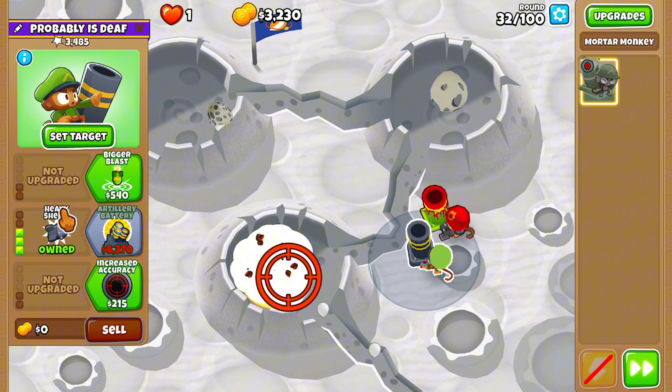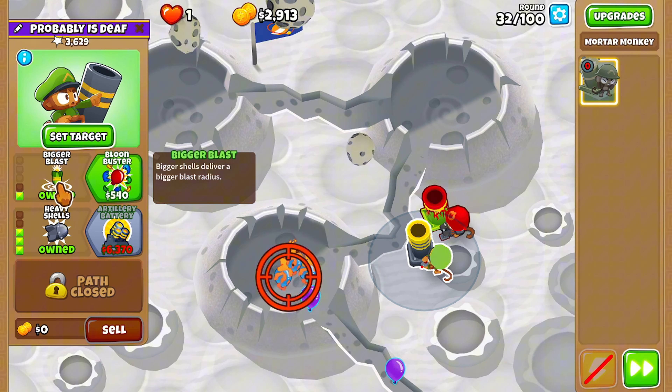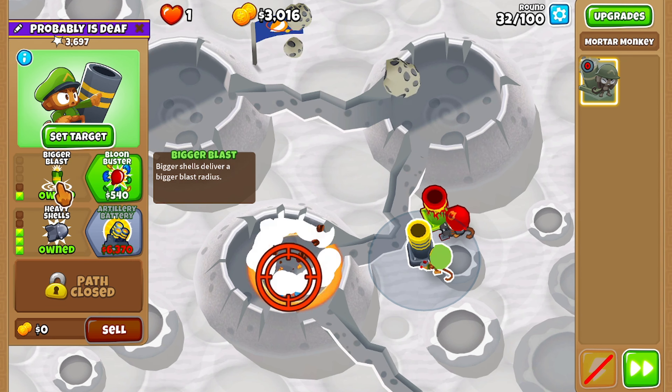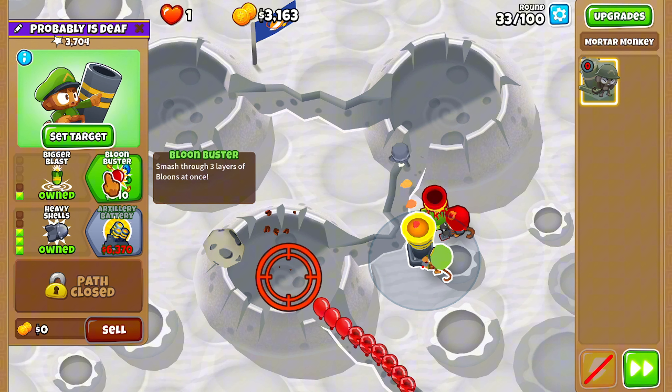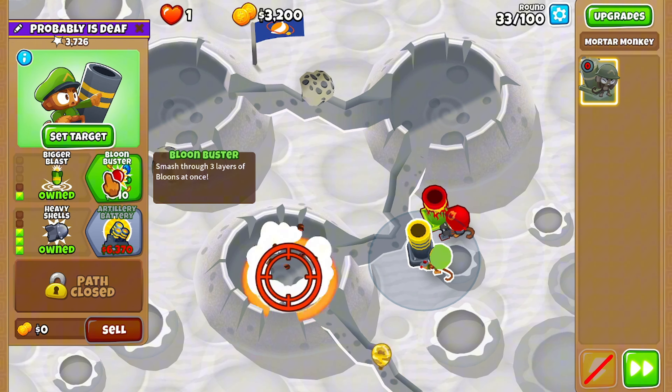On the Heavy Shells mortar monkey, we're gonna get Bigger Blasts, which delivers a bigger blast radius, and we're also gonna get Balloon Buster — smashes through three layers of balloons at once.